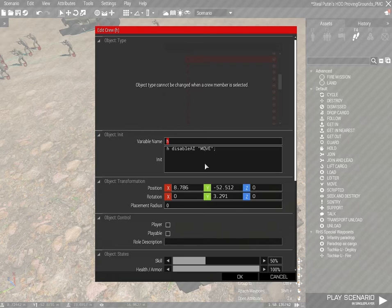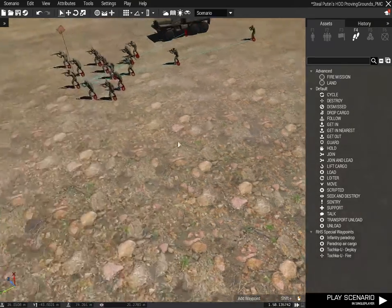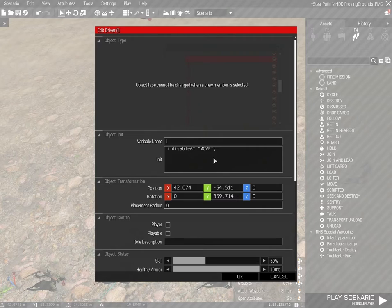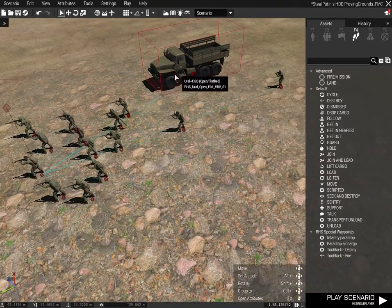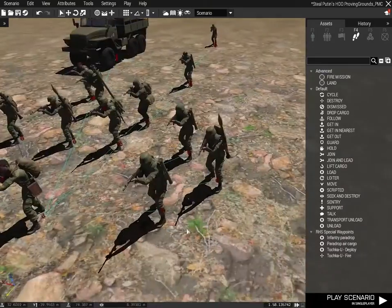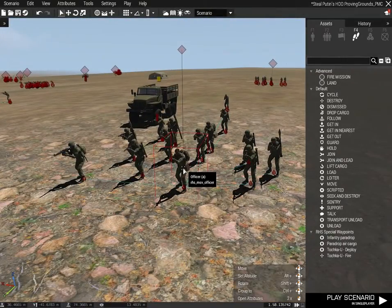So what you also need to do with vehicles in particular — both helicopters and ground vehicles — is take the driver or pilot and also disable their AI, in the same way that we did before. So for example: H disable AI move. And on this one, the URL, it's I disable AI move. You really want to make sure you do that if you have a vehicle linked to the squad that you want to use this activation method for.